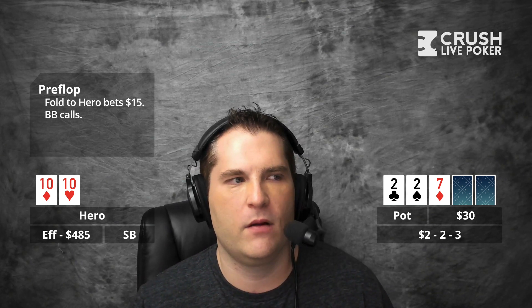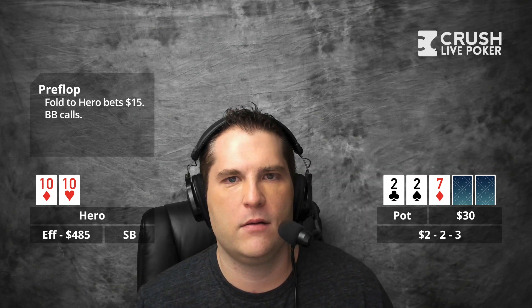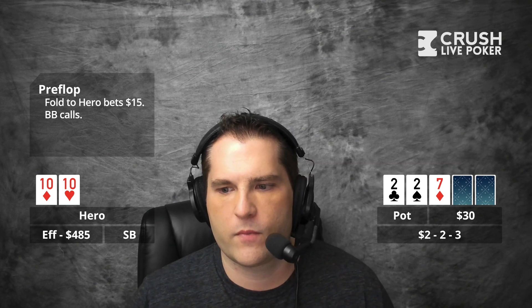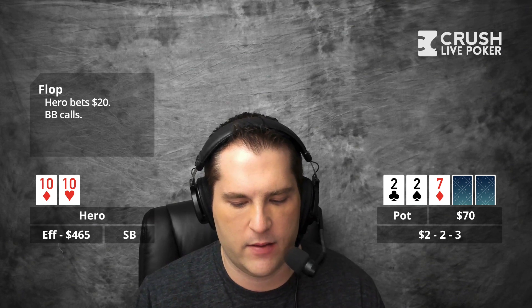Really good flop for me a lot of the time, I think. I'm a tournament player, and I've watched you a lot and I've kind of been trying to figure out the optimal betting sizes. I led for 20 — I think that's pretty standard — just to get ace highs and stuff to call. He took about 10 seconds to call. I figured a lot of these times it's king high, queen high, ace high, and they'll never fold in a spot, especially a reg. So I was happy to get money in there with the tens.